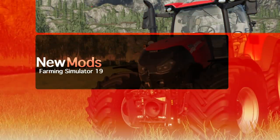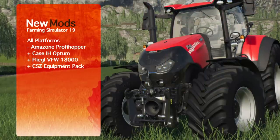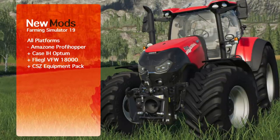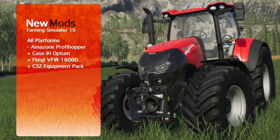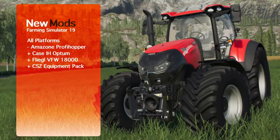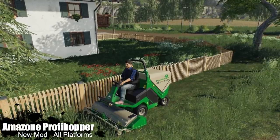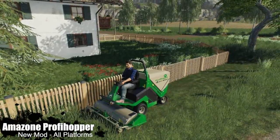What's going on everybody, DJ Goham here. Welcome back to the channel and welcome back to new mods for Farming Simulator 19. Today we've got four mods for you — they are for all platforms. We have one new mod and three updates. Let's check it out. First up today, and the only brand new mod, is the Amazon Profi Hopper.